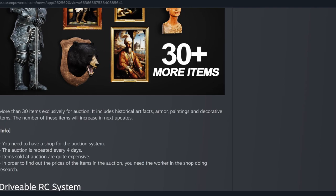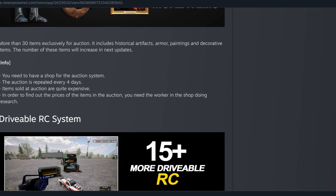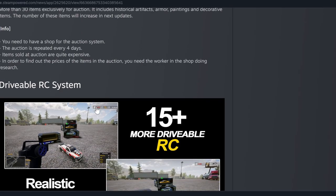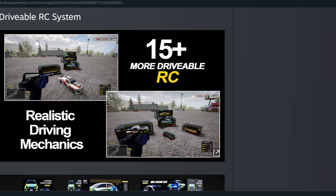The number of items will increase in the next update, so they're going to be adding even more. You need to have a shop for the auction system. The auction repeats every four days, and items sold at auction are quite expensive. In order to find out prices of the items in the auction, you need a worker in the shop doing research. So I have to get a worker before I can do that.